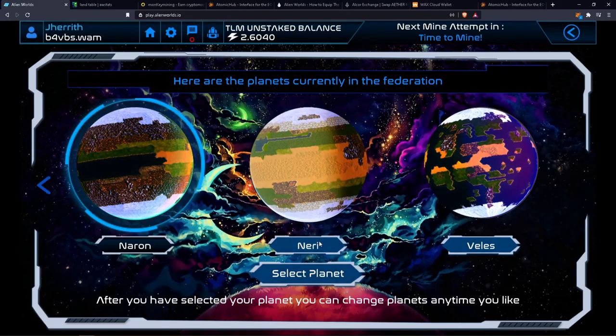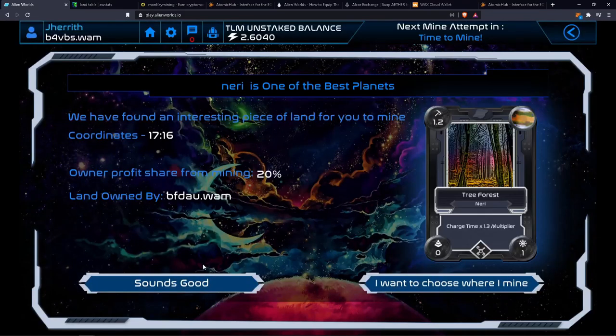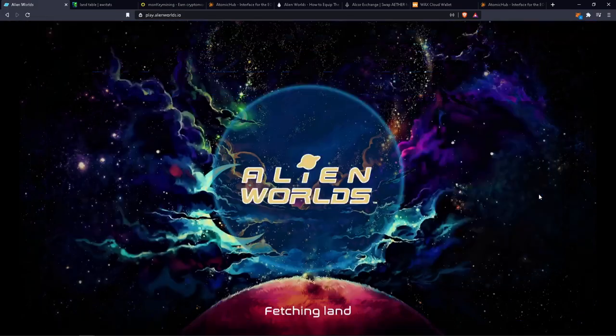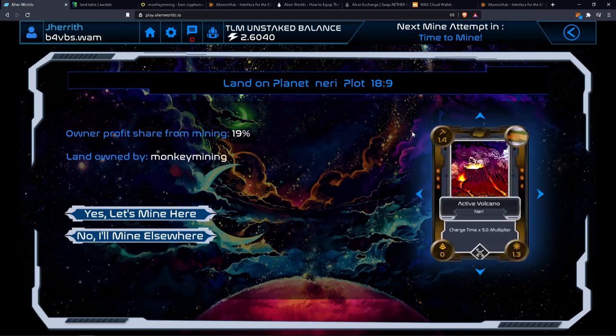You select a world like Neri and select where you want to mine. The rarity doesn't really mean anything yet as far as I can tell. It does have a different charge time, but all the different planets have different charge times, and you can sort through that way. Each different planet has its own commission, and the commission is what the landowner is taking — so every time you mine, they're taking around 20% or 19% from this volcano.